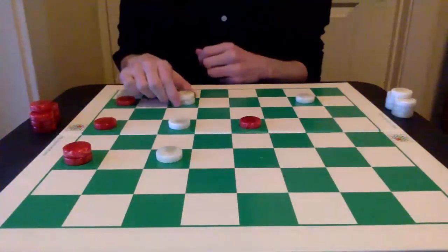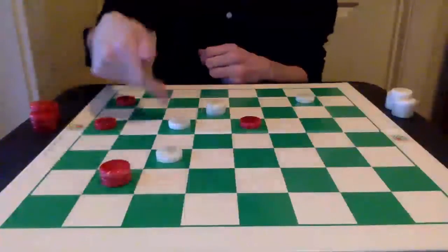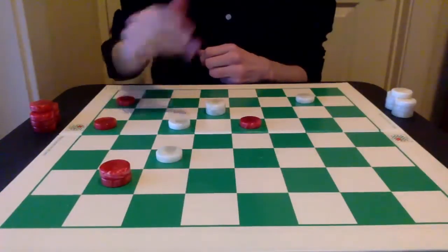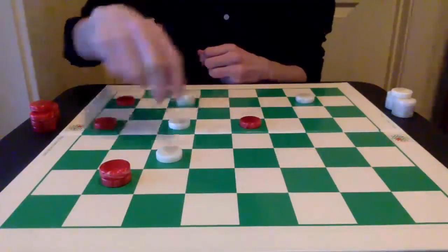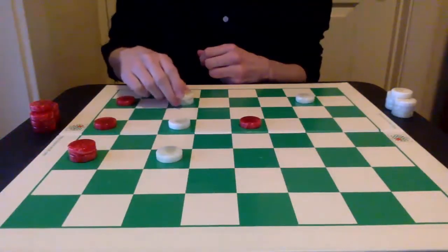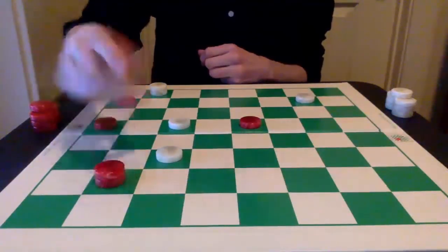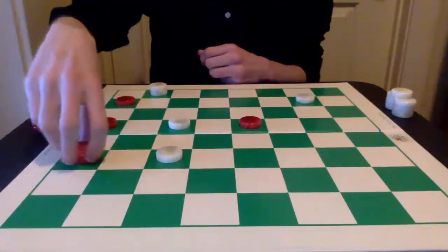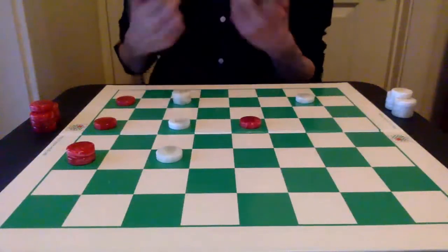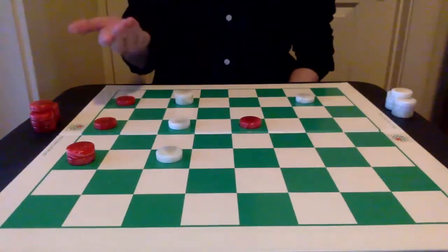The white king played here — once again red can actually take both these two pieces, so really bad for white. Same here: if it retreats to this square or even if it retreats back to the king row, the piece on 22 is going to get captured. So we're running out of options here and white may be in really, really big trouble.